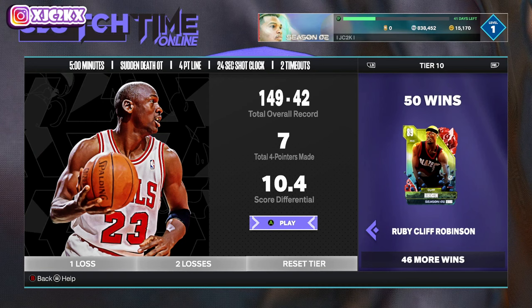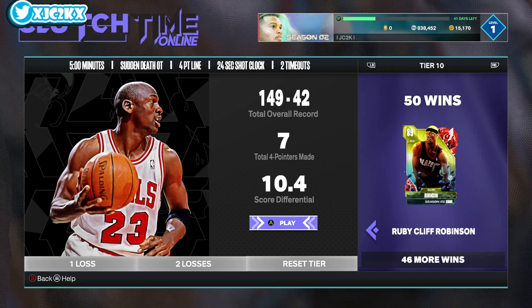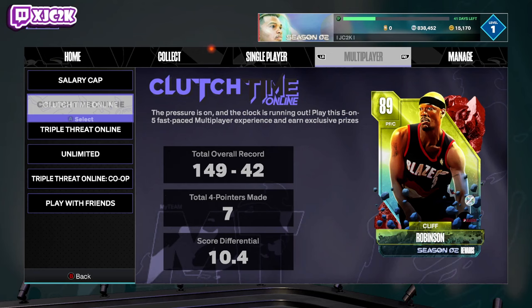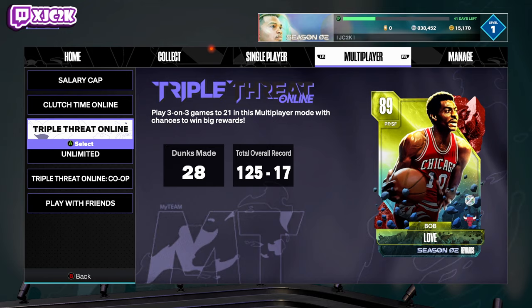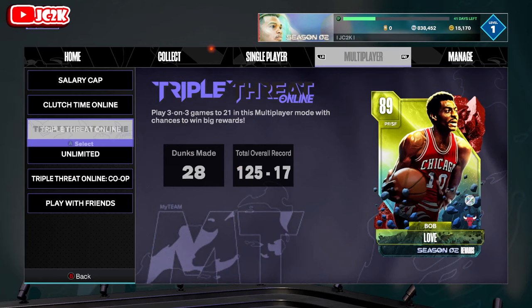Clutch Time Online is the best mode to play this season in my opinion. Cliff Robinson is an absolutely elite card — he's like a better Bam Adebayo, Chris Webber, or Serge Ibaka combined. He's a top three or four center in MyTeam right now. Bob Love is also pretty good if you're a no-money-spent player — the rewards are MT, tokens, Bob Love, and a couple of door openings.